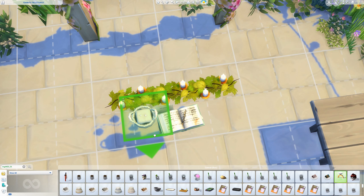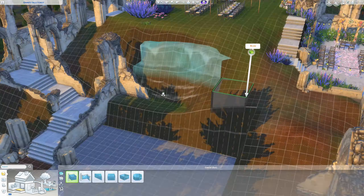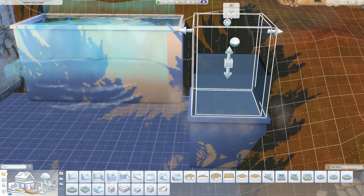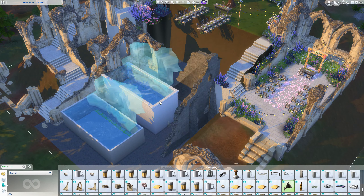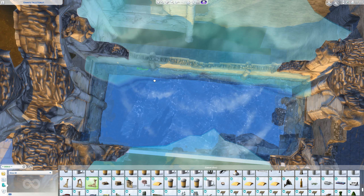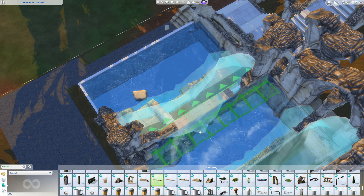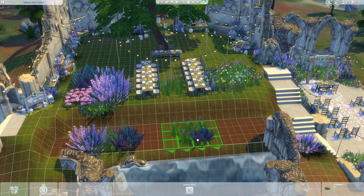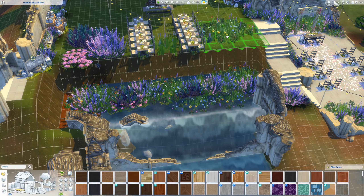My personal favorite of the entire area is the dessert bar — I created basically a cake swing. I added a wedding cake after filming because you can't place it from the debug section, so I had a Sim bake it first. The rest of the desserts were cupcakes and all sorts of bakery goods from the debug section, placed on tree stumps. I'm honestly obsessed with how it looks — it's so adorable.